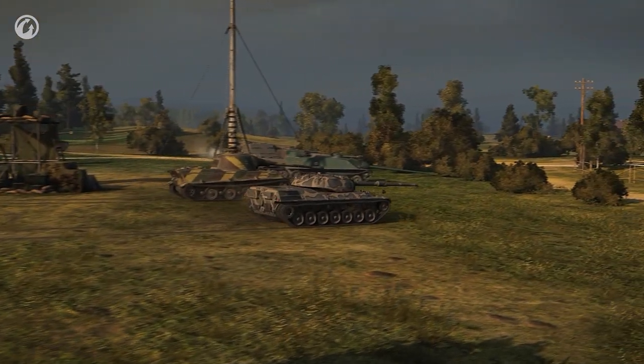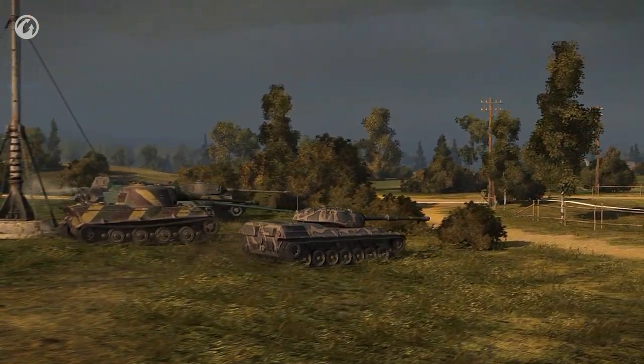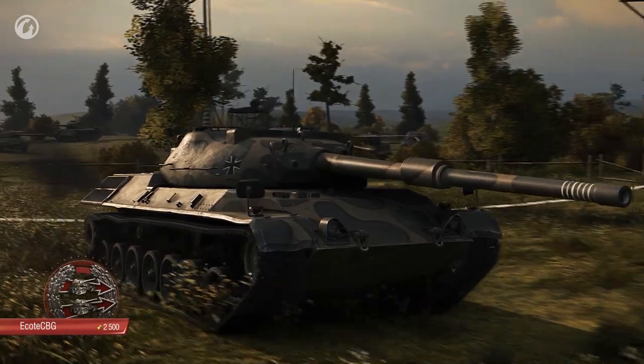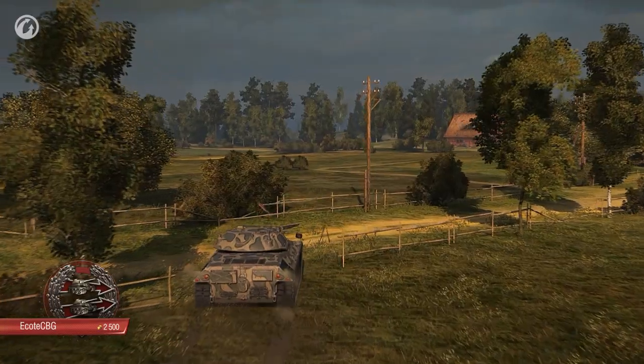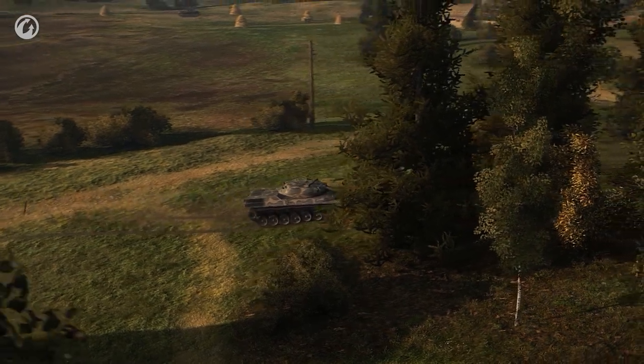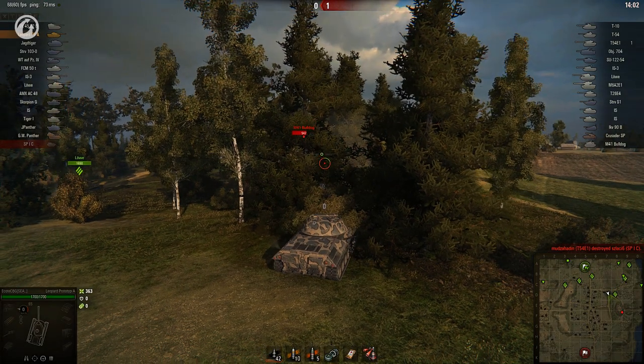Let's follow that up with a game where damage is king. This episode's confederate is IkoteCBG, who fights at Muravanka with a Leopard prototype A. The Leo is a very fast machine, as well as an accurate and stealthy sniper.